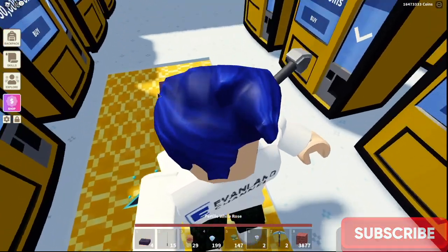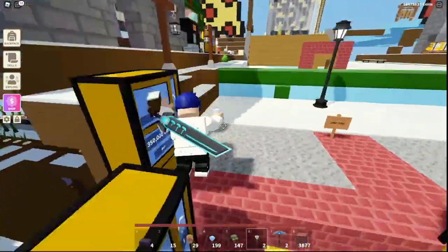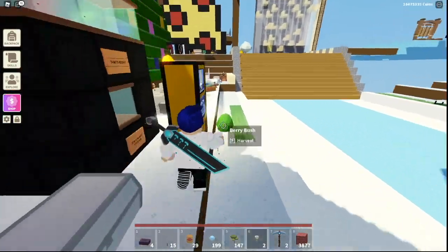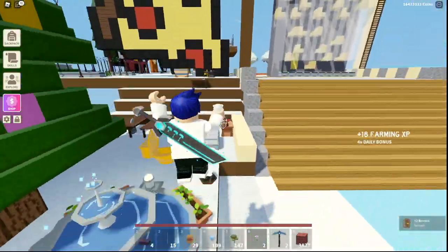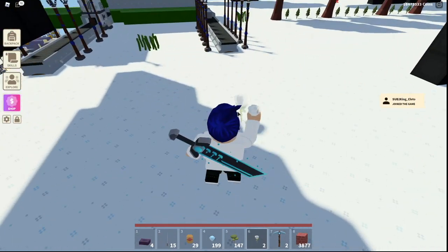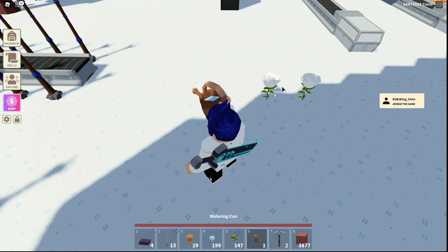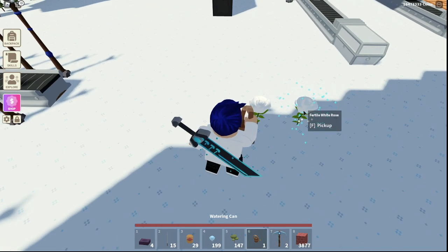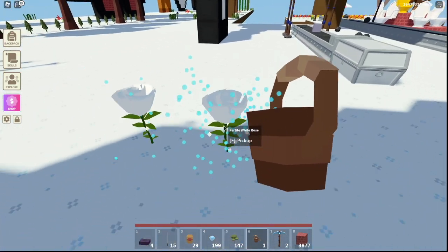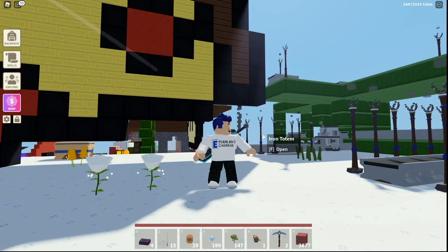Now that I have my white roses I can plant them down. He gives you two for a very good reason — fertile flowers allow you to breed them. If you know how to breed them, it's just like this, and then you just water them. I'm going to give them some water and then a little bit later they are going to grow.